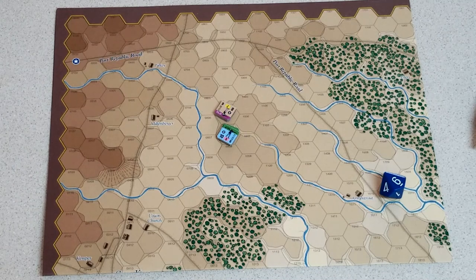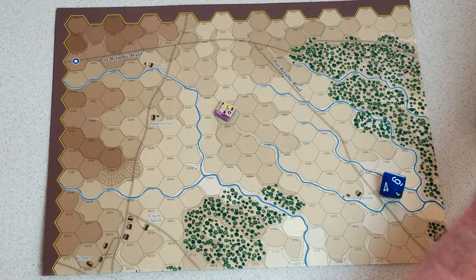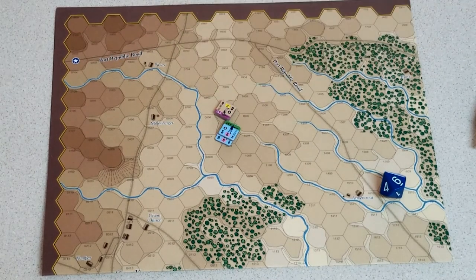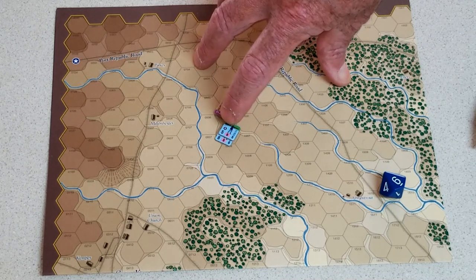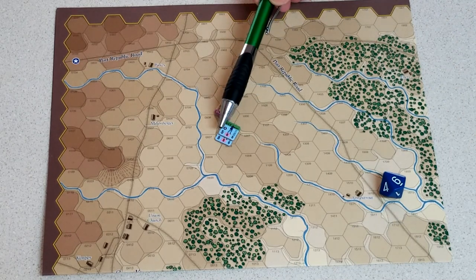Defending units conduct pre-shock fire individually. The same 7 strength points rule still applies. The optional rule allows combining fire, but the base non-optional rule says they must conduct fire individually. So the 5-strength unit fires, and then the remaining 2 from the other unit fires. Units standing beside each other with 200 men next to 250 men — there's no reason their fire can't be coordinated, which is why the optional combining rule was added.